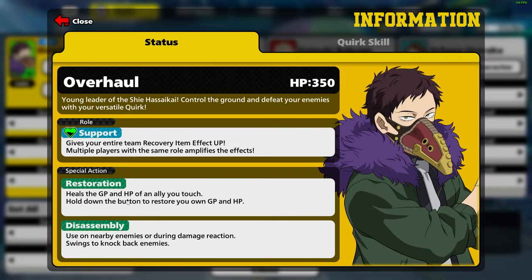Overhaul is the very first character that has the ability to not only heal himself but heal his teammates. He can also use his special action to counter individuals to get him out of a bind.